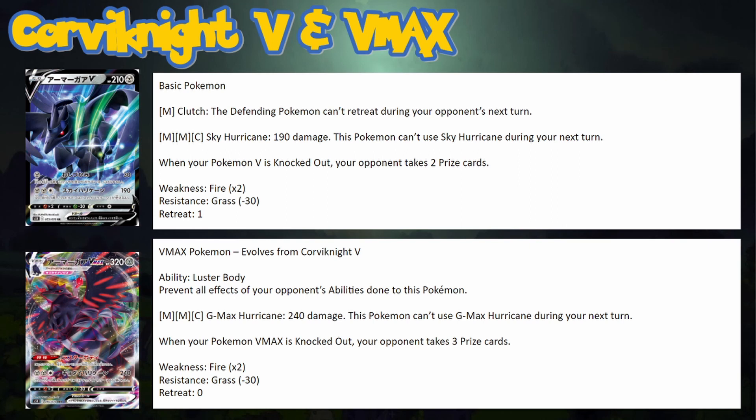So why Corviknight VMAX? Mainly: it has Luster Body acting as a built-in Stealth Hood, and G-Max Hurricane for two Metal and one Colorless makes it very easy to power up. We can even use the Water energies normally used on ADP to power up Corviknight VMAX for 240 damage. After Altered Creation, G-Max Hurricane hits for 270, which knocks out every Tag Team except ADP.